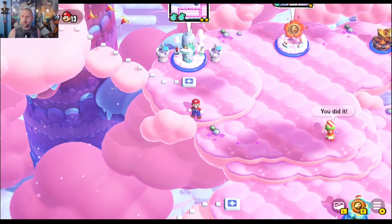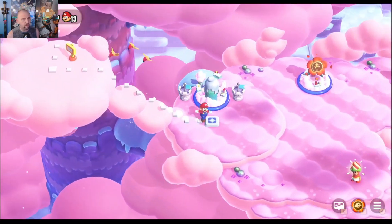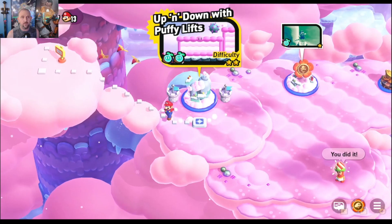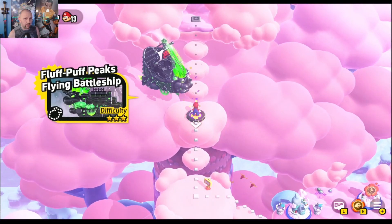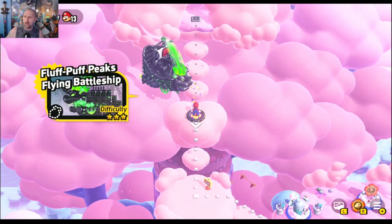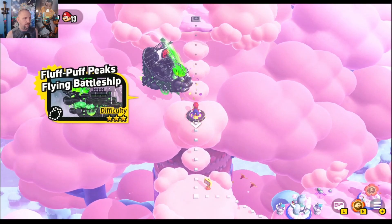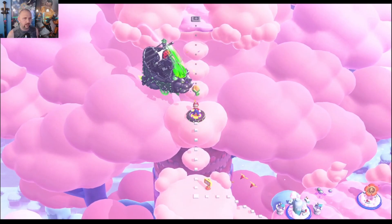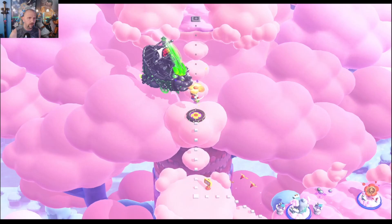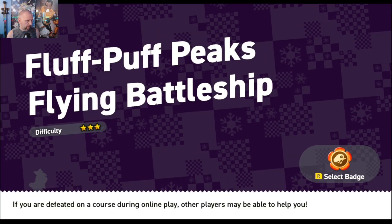Alright everybody, welcome back. Doing a little bit more of the Mario Wonder. We just beat this board up and down with Puffy Lifts and walked up here to find out it's time to deal with a Bowser flying ship. It's Fluff Puff Peaks Flying Battleship, three star. There'll be one wonder seed here, so that'll just be the end of the board — and who knows what we're up against.